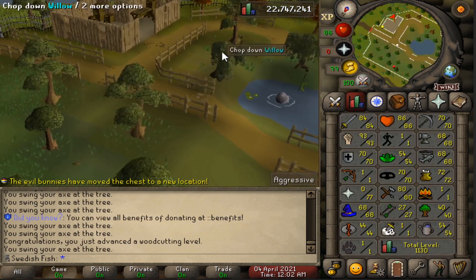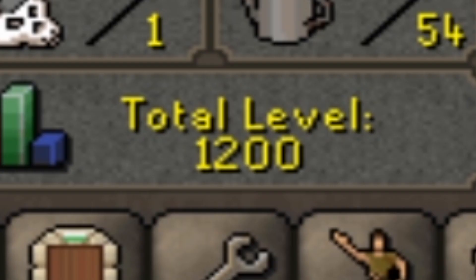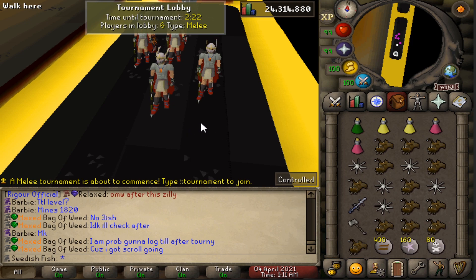We just hit 40 Woodcutting — now we can use our rune axe, pretty nice milestone. Just hit 70 Woodcutting, stats aren't looking too bad, 1.2k total level as well. We're going to be doing the main melee tournament, which runs every few hours on the server.